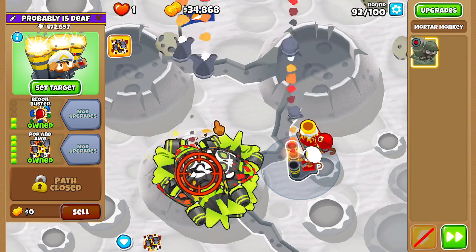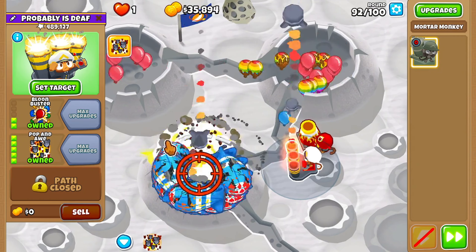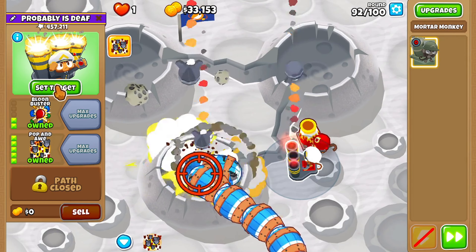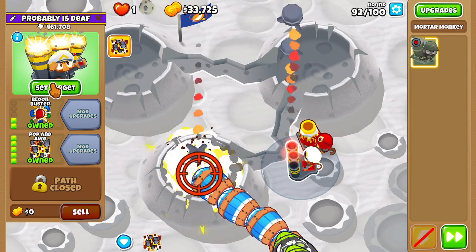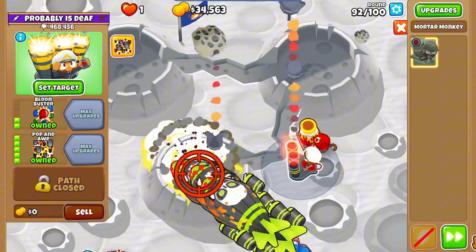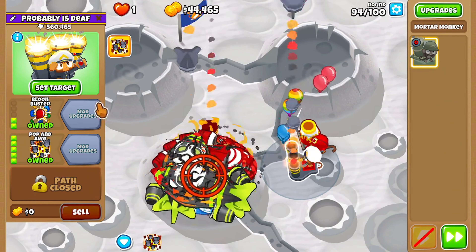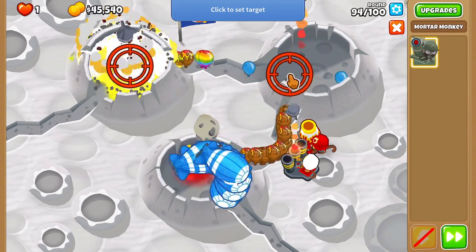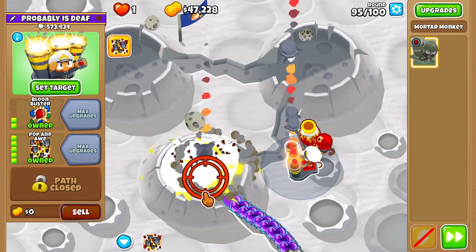Whenever balloons are leaking, you can use the Pop and Awe targeting — you'll see what I mean. Boom! See how the ZMGs are escaping — not anymore. Look at all these ZMGs. Oh no, the balloons are escaping! All those ceramics are escaping — oh no, it's round 95.